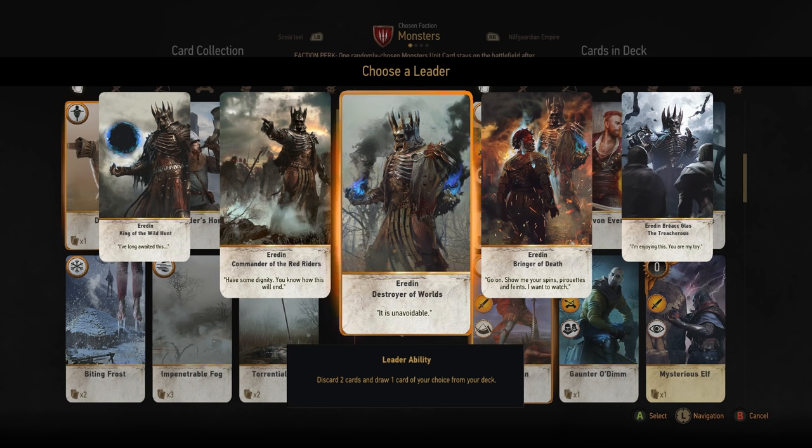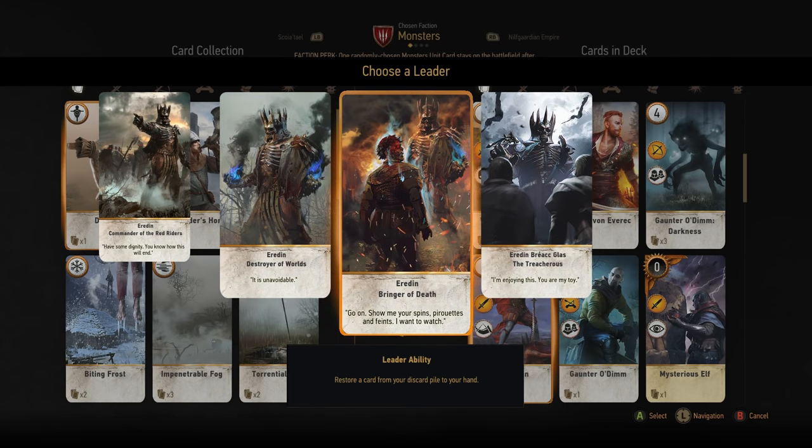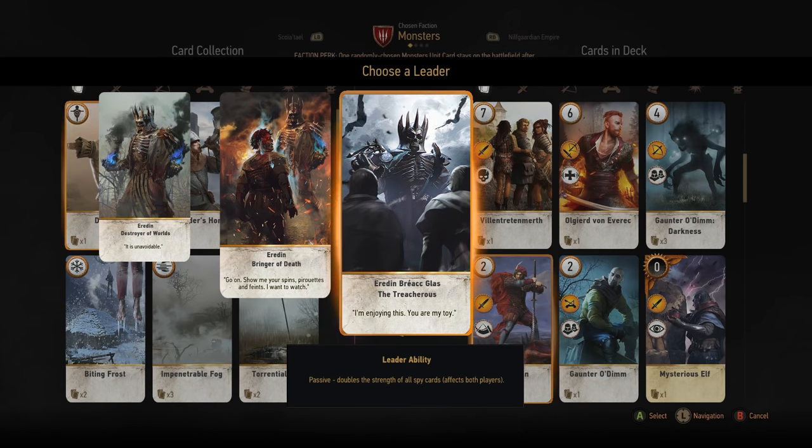For Monsters, the notable leaders are Eredin Destroyer of Worlds, Eredin Bringer of Death and Eredin Bréacc Glas the Treacherous. Destroyer of Worlds discards two of your currently held cards and allows you to draw any one card of your choice from your deck — really useful if you're looking for one specific answer. Bringer of Death allows you to restore any card from your discard pile just like a medic, which is most useful if you're fighting someone with spies so you can resurrect the spies they played against you. Bréacc Glas the Treacherous doubles the strength of all spy cards currently in play — great against Nilfgaard who has many powerful spy cards.